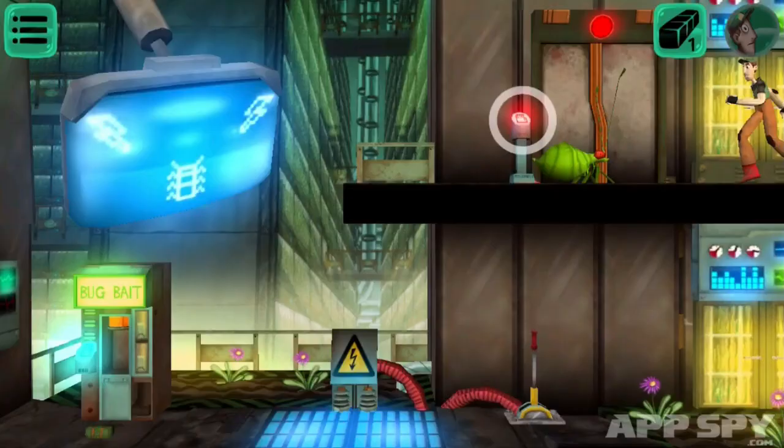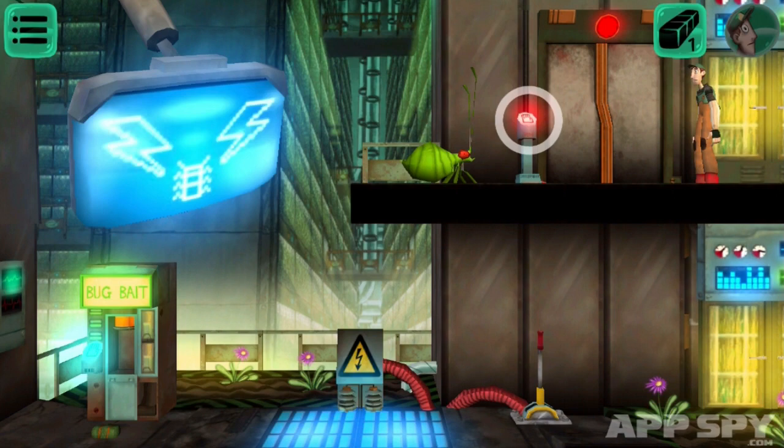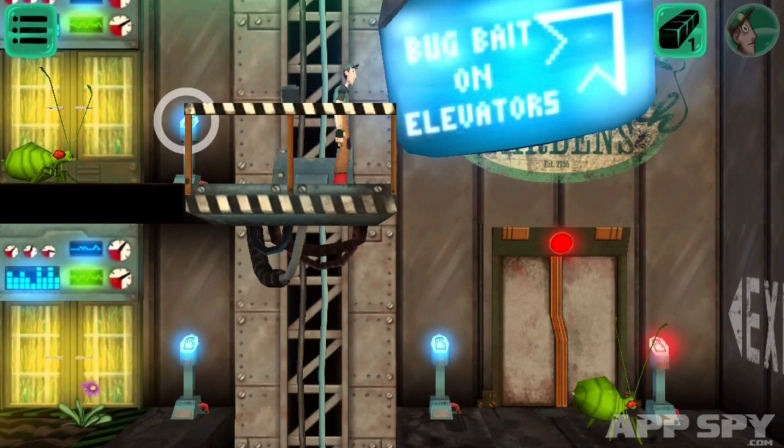In order to get rid of all these bugs, I need to coax them onto these electrified platforms. In order to do that, I need bug bait, which is that stuff I got at that little machine down there. So I need to coax him onto the elevator by putting some bug bait down here. Then I'll drop the elevator down to the next level, hopefully with him on it.